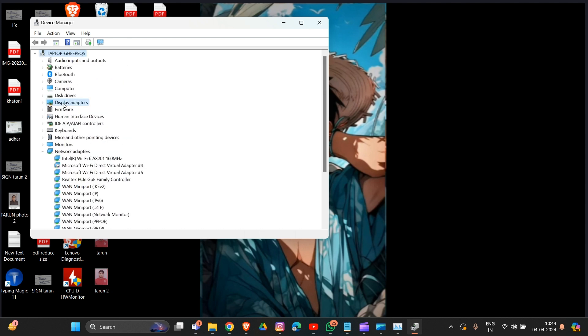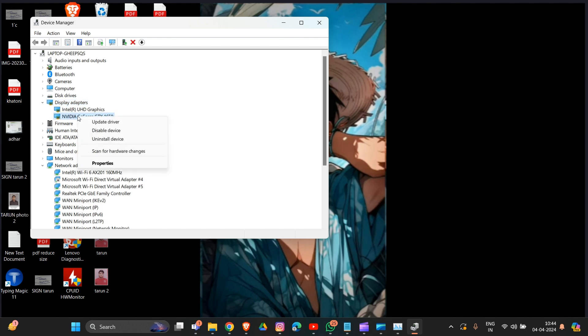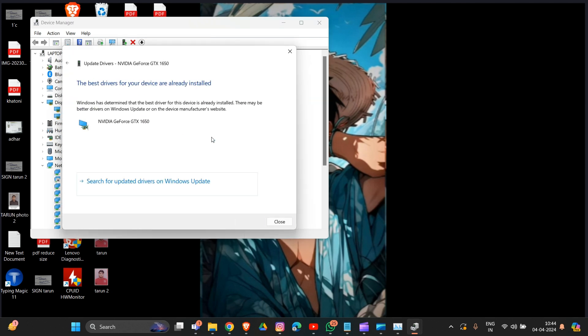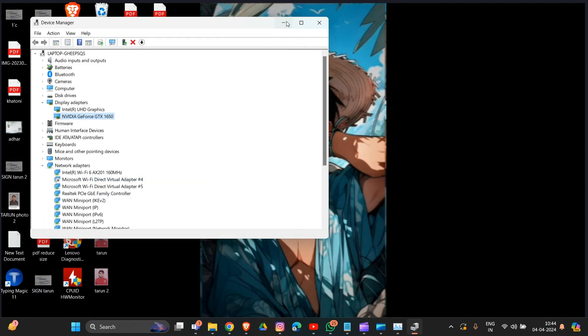In the list, find your graphics card. We are using an Nvidia graphics driver here. Click on it and select the option called Update Driver, then click Search Automatically for Drivers. It will automatically update your graphics driver. You can see if the best driver for your device is already installed.